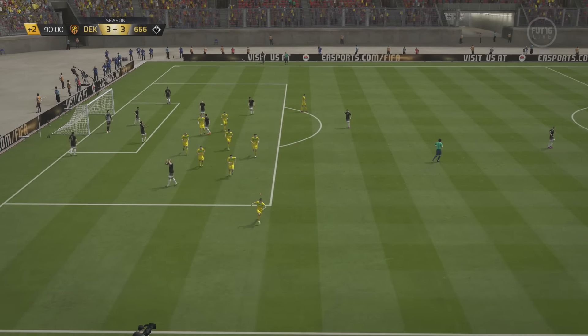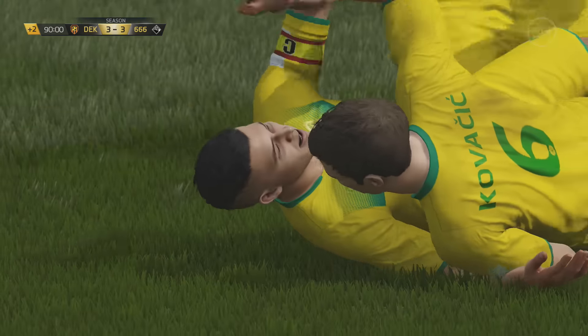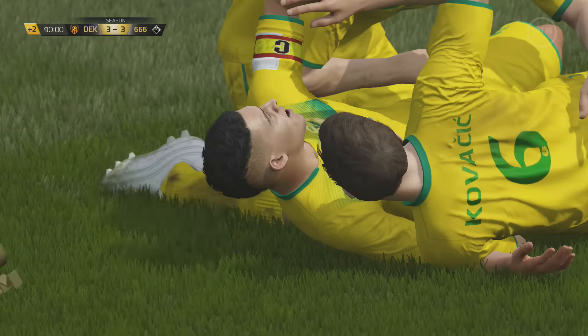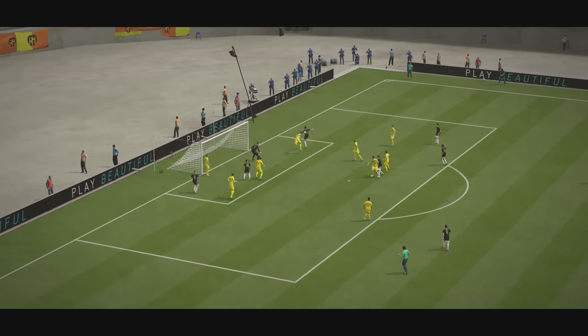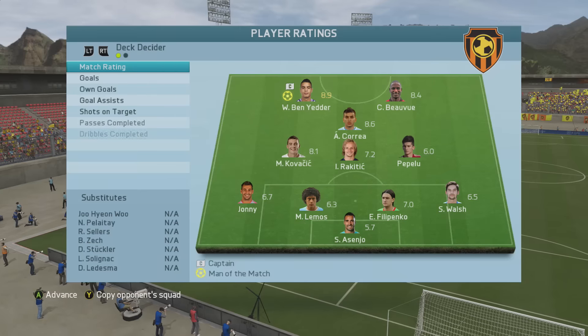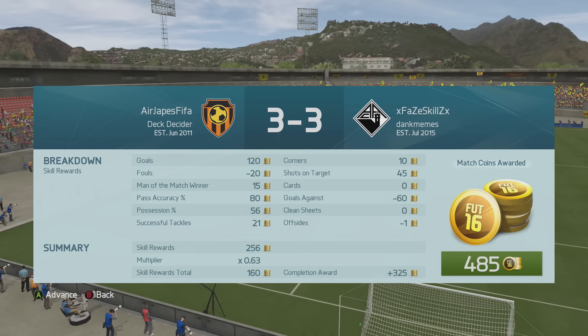That felt good but it also felt terrible because it felt like I should have had three points. We'll check out the stats once we get on camera. Ben Yetter felt a lot better with a little bit of chemistry, so that's positive. But with the draw, you can see four shots on target — three of them went in. We need the keeper to make at least a few more saves.